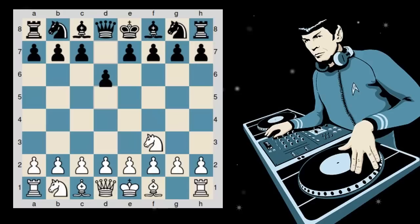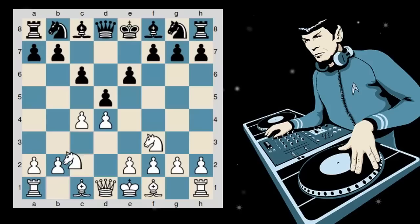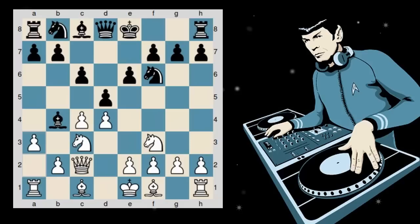The game begins with knight to f3, d5, d4, c6, c4, e6, knight to c3, and here Sharon plays bishop to b4. I like the move queen to c2; she played knight to f6, and here I challenge the bishop, asking it what it is doing on my side of the chess board. Sharon actually took on c3.